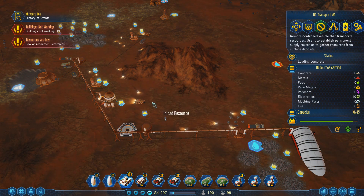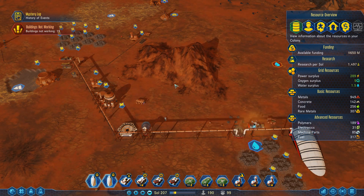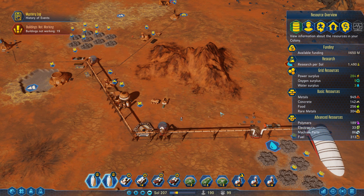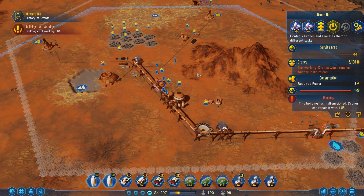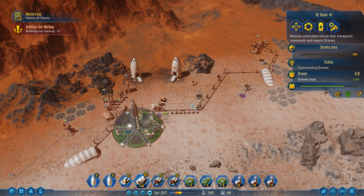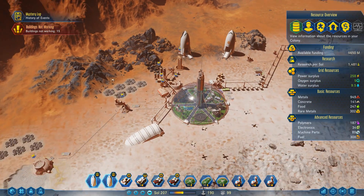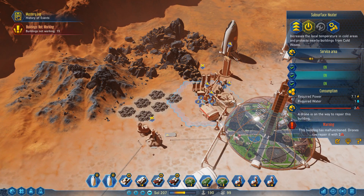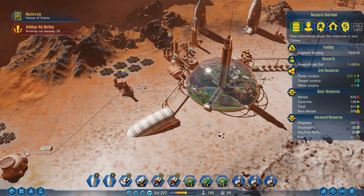Let's get everything nice and repaired. There's our water surplus — back to having a surplus! We can maintain the drone hub now — goodness, priorities everyone. Drone hub's operational. We're going to turn on our subsurface heaters because we're still good with the water surplus. Turn back on the polymer factory and all the fuel refineries. We're still at a surplus — good deal.